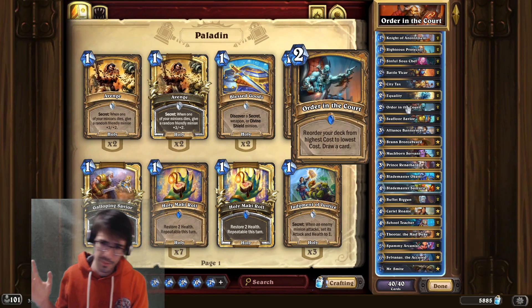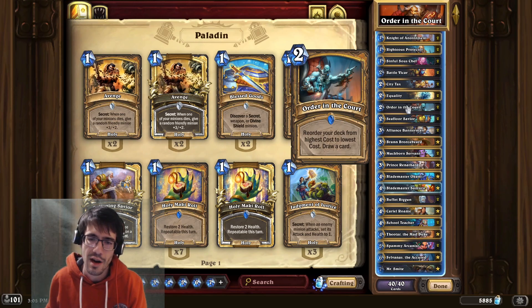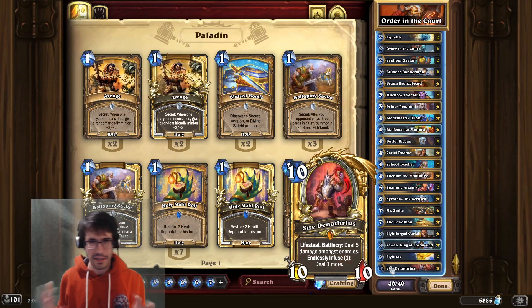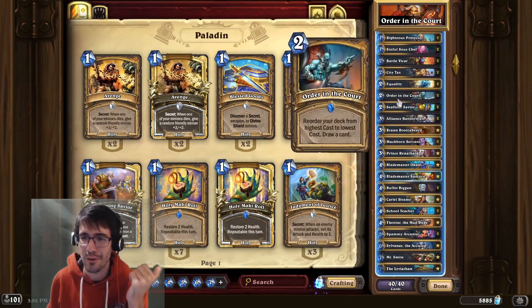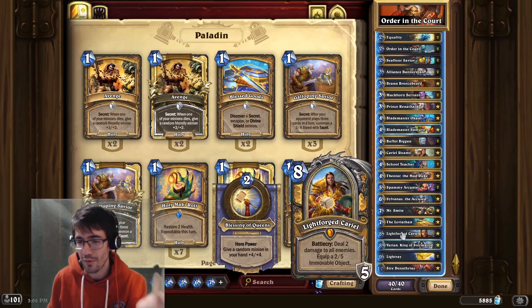Two mana draw a card has been historically pretty good, but the important thing is it reorders your deck from highest to lowest cost. The main thing you need to know is that you end up drawing Cariel every single game. If you play Order in the Cart, you are much more likely to have Cariel, which just wins games by herself.